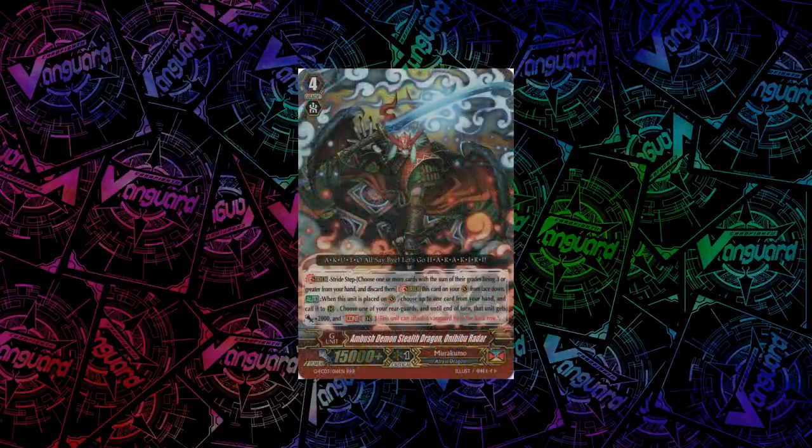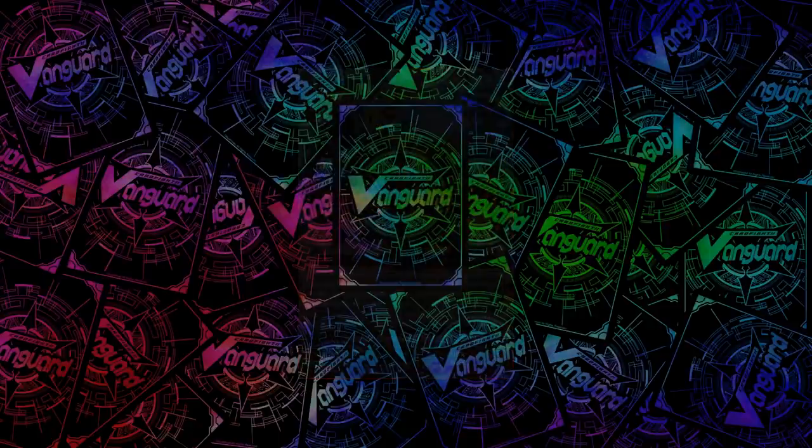For Murakumo, we have Ambush Demon Stealth Dragon, Onibibu Radar — it also has Harakiri in its flavor text. His skill is when you stride him, you choose a card from your hand and call it to a rearguard circle, then choose any of your rearguards and give it plus 2k and the ability to attack from the back row if it attacks a vanguard.